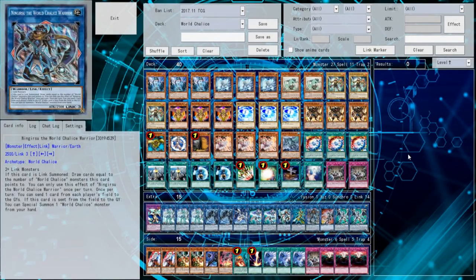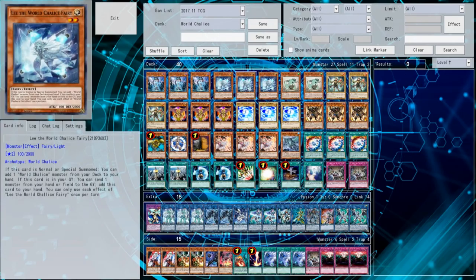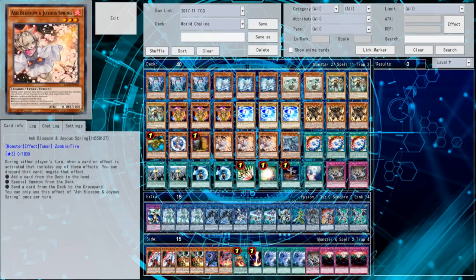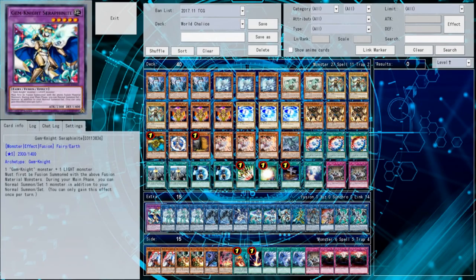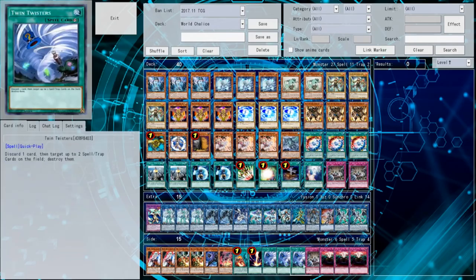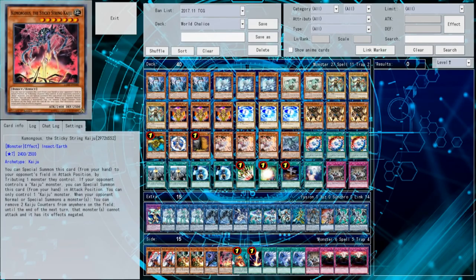Hey, what's up guys? Phoenix here, and this video is going to be another Yu-Gi-Oh Pro Duel video. This time I'm going to be playing with my World Chalice list that I just put up on the channel. I'm going to play a match, hopefully, on the Gideon server. Not really sure how that's going to work out, but I'm going to try it and see how it works, because hopefully it means I'll be able to show you some side decking patterns and things like that.